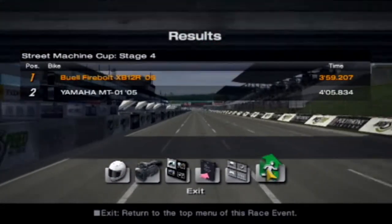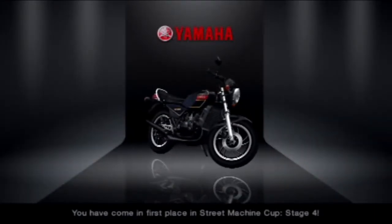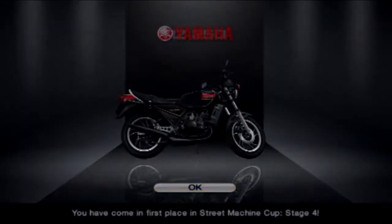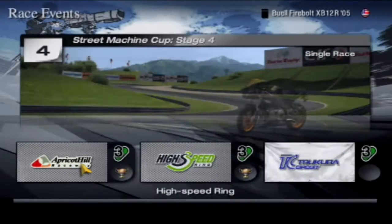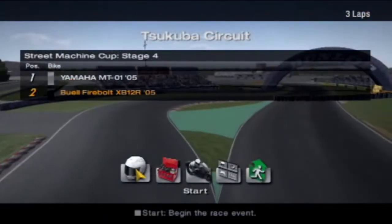That bike has 100 brake horsepower — a lot less horsepower than the last one, yet more displacement. That makes no sense in my head, but in a biker's brain it does. There we go — the Yamaha RZ250 from 1980. We've got one more race left to go, and then that's probably me done for today. Next is the Tsukuba Circuit — good one to finish off with.